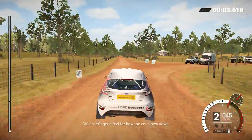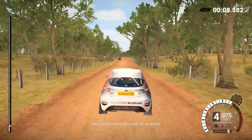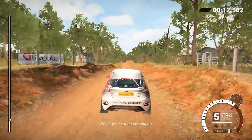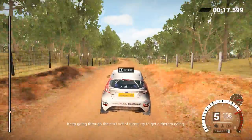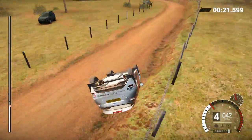Okay, so let's get a feel for how the car slows down. Back off the gas and you'll see how it decelerates. Once you're done, get back up to speed. We've got a corner coming up — use your brakes this time to slow down the car, and then turn into the corner smoothly. Keep going through the next set of turns. Try to get a rhythm going.